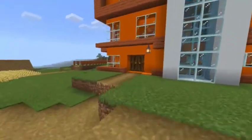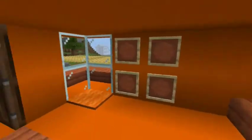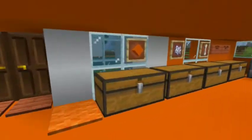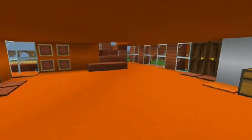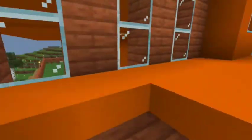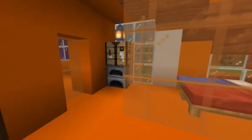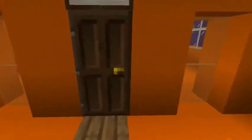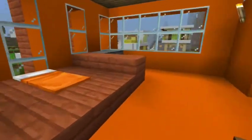This is our orange color — our favorite color is orange. This is the entrance. There's a chest, the armor, the crafting table, and the furnace. This is a spare bedroom. This is my bedroom.